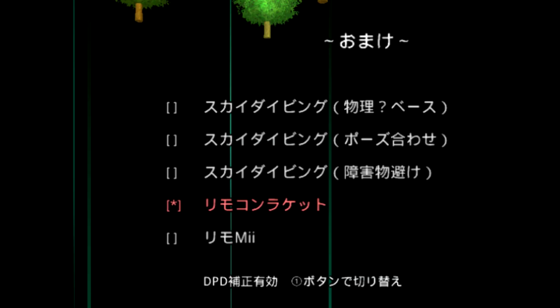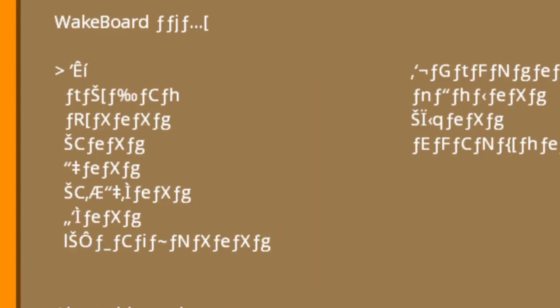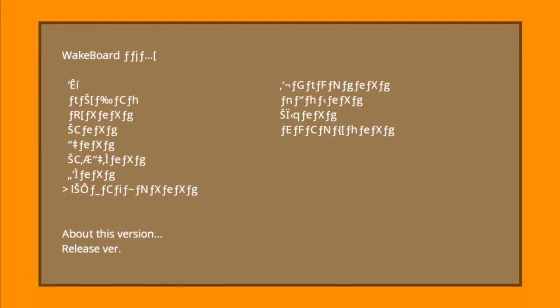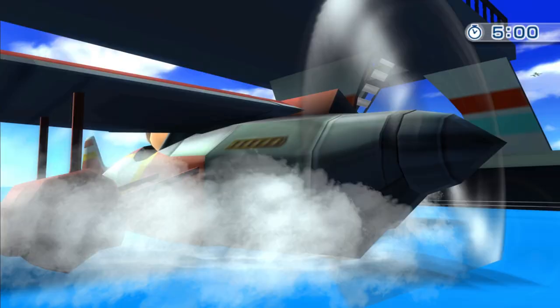Wii Sports Resort has not one, not two, but at least four different debug menus left in the game, each for a respective sport: wakeboarding, power cruising, air sports, and skydiving. The text for these menus was never localized outside of Japan, so it looks quite messed up in other versions. Starting with the air sports debug menu — unfortunately this one has the fewest options. The first option translates to 'free mode' and starts the island flyover game like normal with a five-minute time limit.